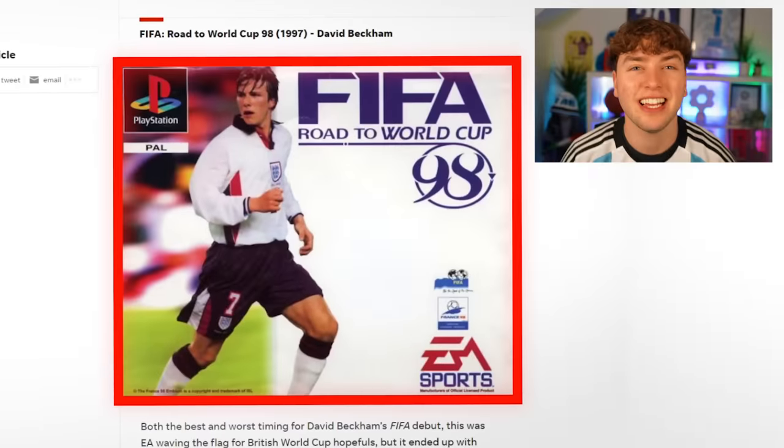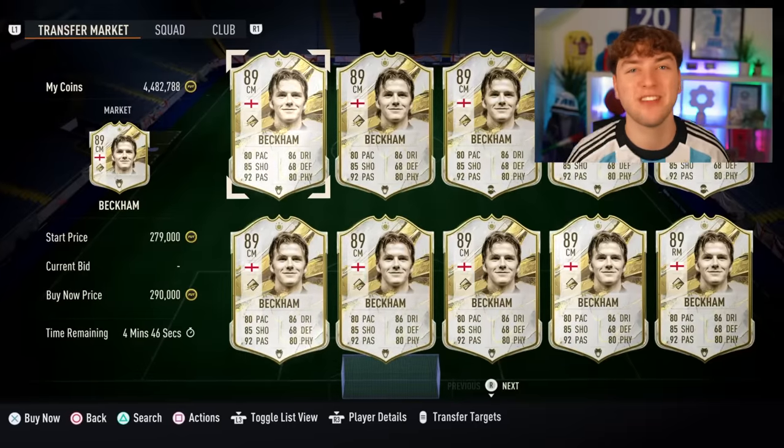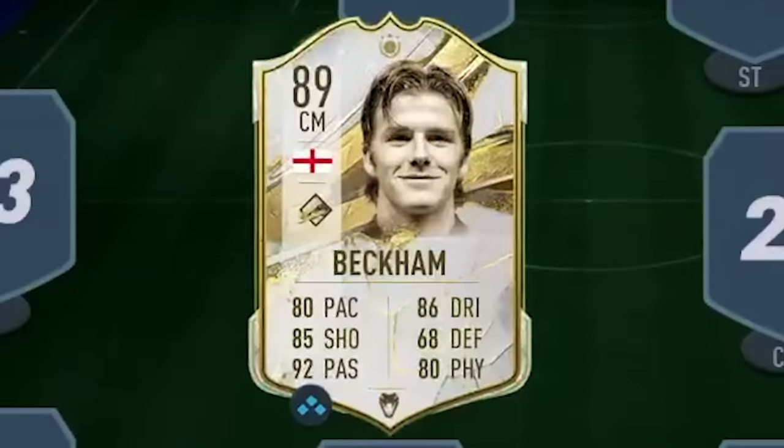FIFA 1998 had David Beckham on the front cover, so he's going to be the first player on our team. This pretty much looks identical to the Beckham that was on the cover, so we're going to add him to the team. 280,000 coins — David Beckham, get in his squad.